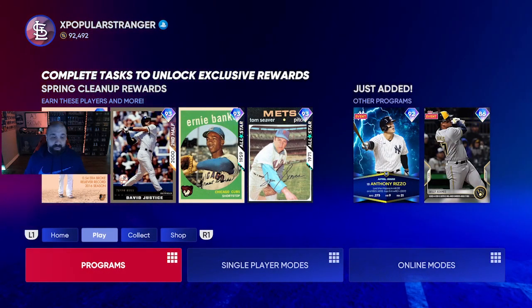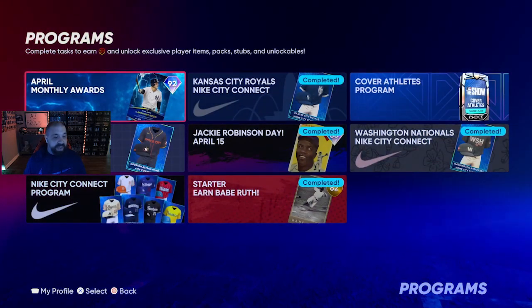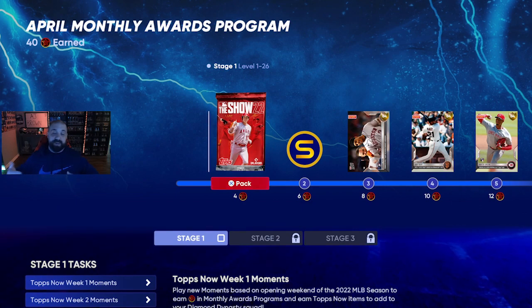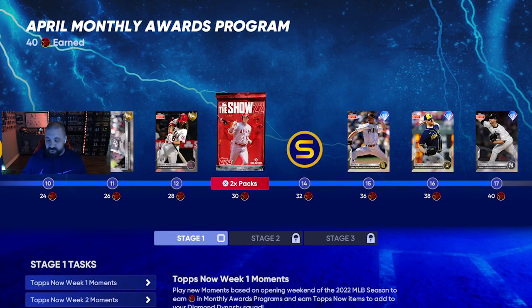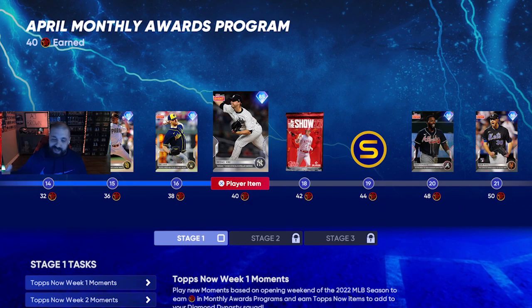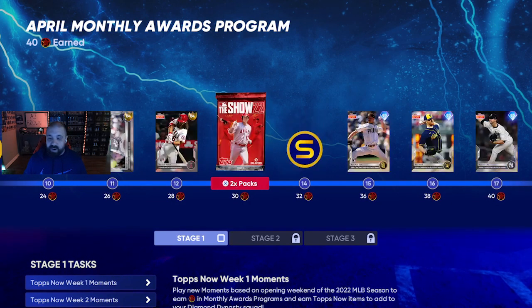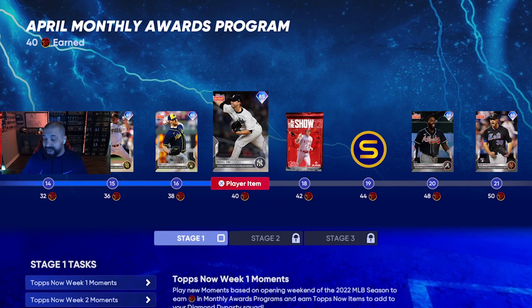We're going to start with the April Player of the Month awards. All you've got to do is go to Programs, then Other Programs, and here it is. This has already been available and you could start earning rewards over the last couple of weeks. If you're up to date within this program, you should have 40 program stars — you should have the diamond Michael King, McKenzie Gore, and a bunch of other gold cards. If you don't, you're going to have to play a little bit of catch up.